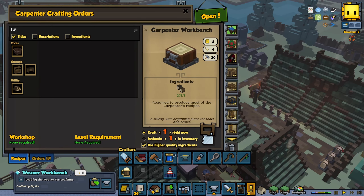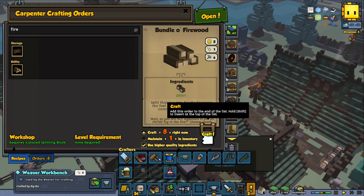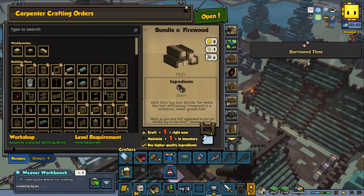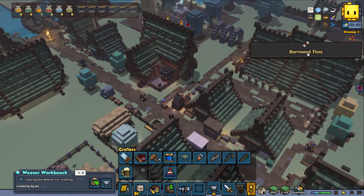Let's make sure we make some firewood as well — let's make eight of those. Bundle of firewood — do you only get one? It says bundle of firewood. In the past I think you got a load of them every time you crafted them, but I guess they work differently now. Maybe every firewood is more fuel instead of being more items — that's probably a performance thing.